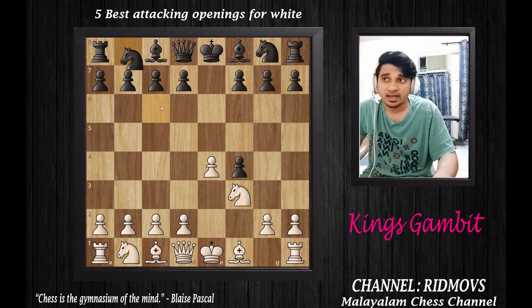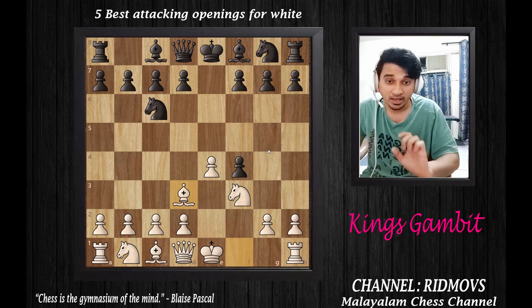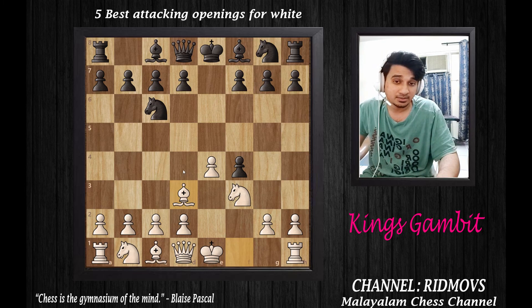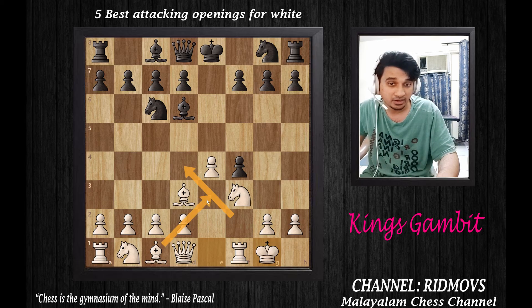After the King's Gambit is accepted, we develop the knight. Black can also try to hold on to the pawn by bringing out the bishop. We can castle king-side, connecting the rook to the open file. There are a lot of attacking moments — it is a very aggressive opening, with checks and attacks on the king side.